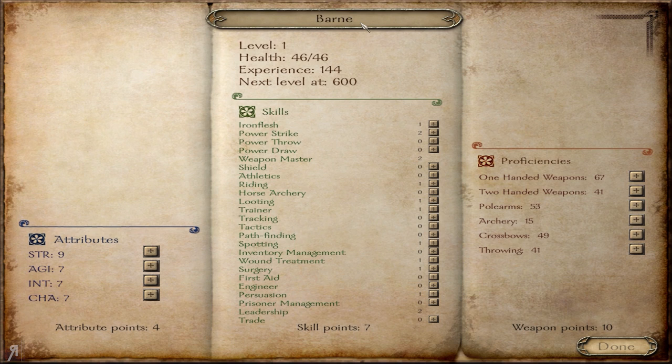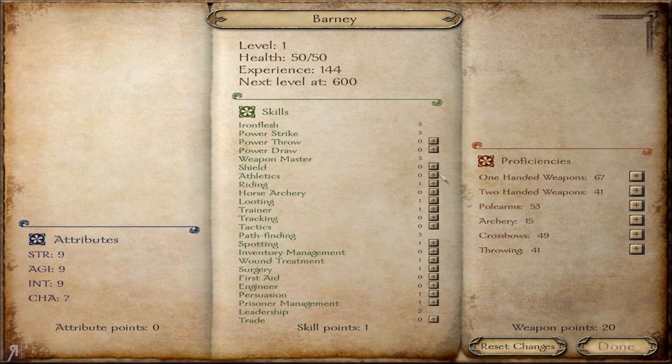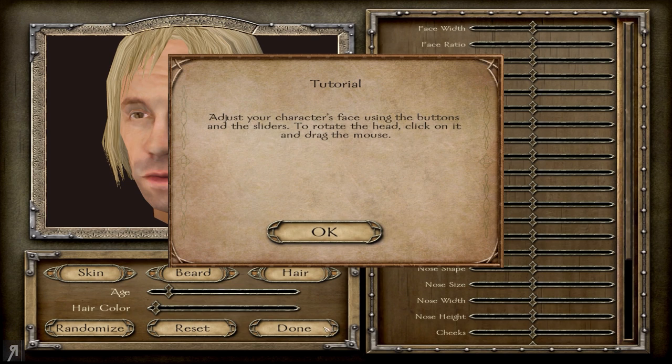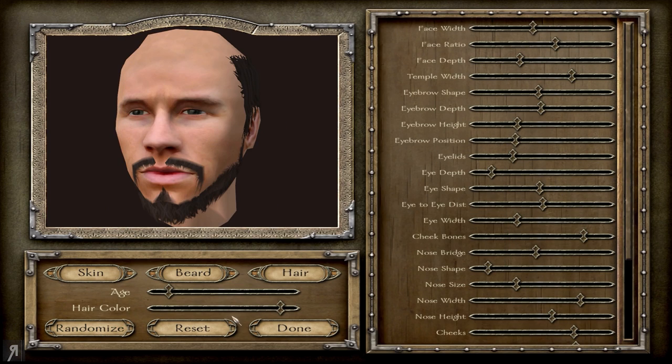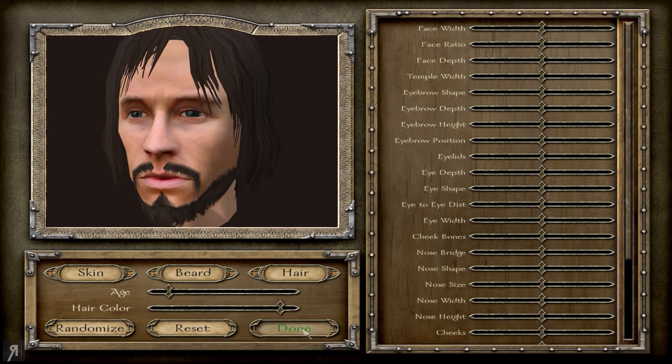We're going to be playing with Barney here. We're going to try this out a little bit and see exactly what we can do. I'm going to go for some prisoner management right here. Pathfinding, in my opinion, is pretty important. Then we'll go for iron flesh and all that wonderful stuff, some more weapon master, probably some more athletics as well. I'm going to go for two-handed weapons here.